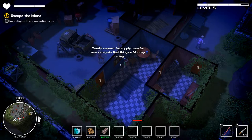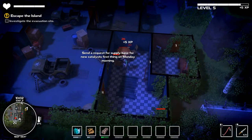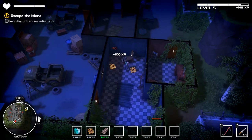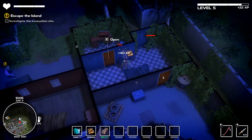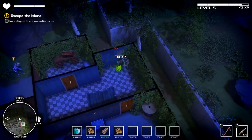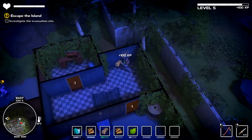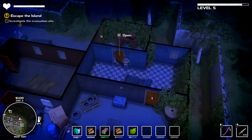Send a request for supply base and new candle - first thing in the morning okay. Yeah I think I can unblock this door that was blocked before and then go try to access that bench without spooking the scary guy. Apparently I'm not even supposed to try to fight him. I'm really tempted to, but I haven't died in this game yet and I don't know what happens when you die.